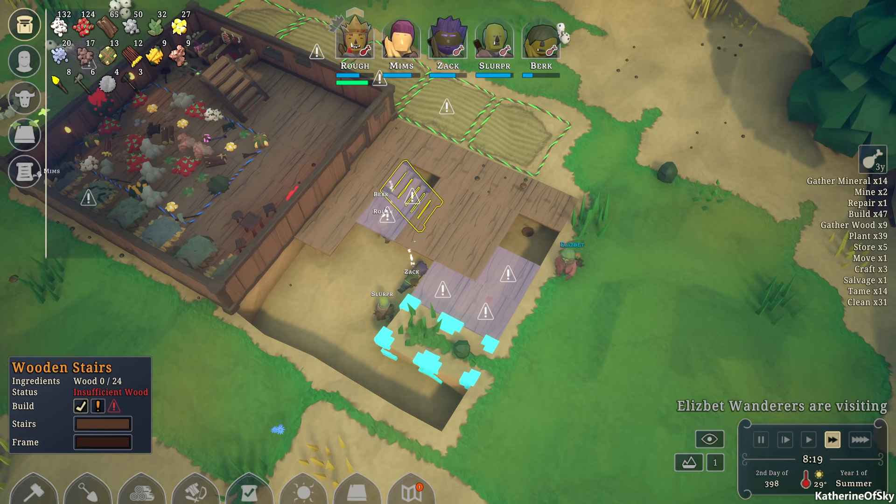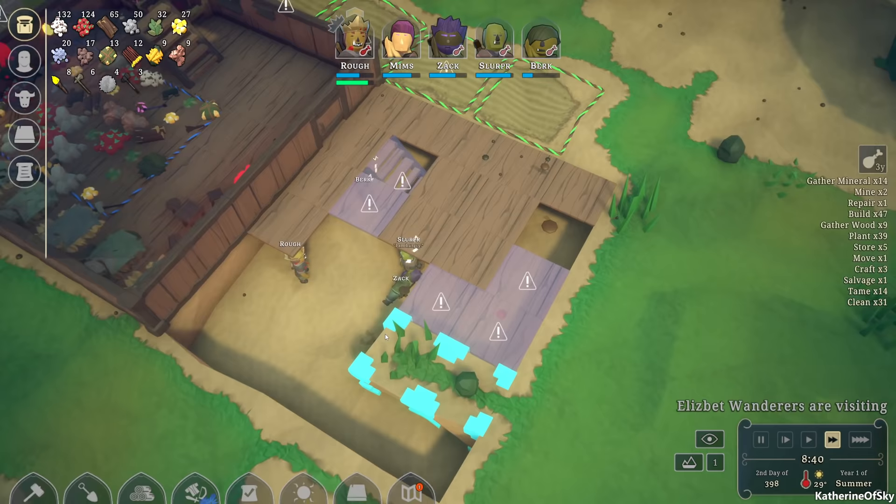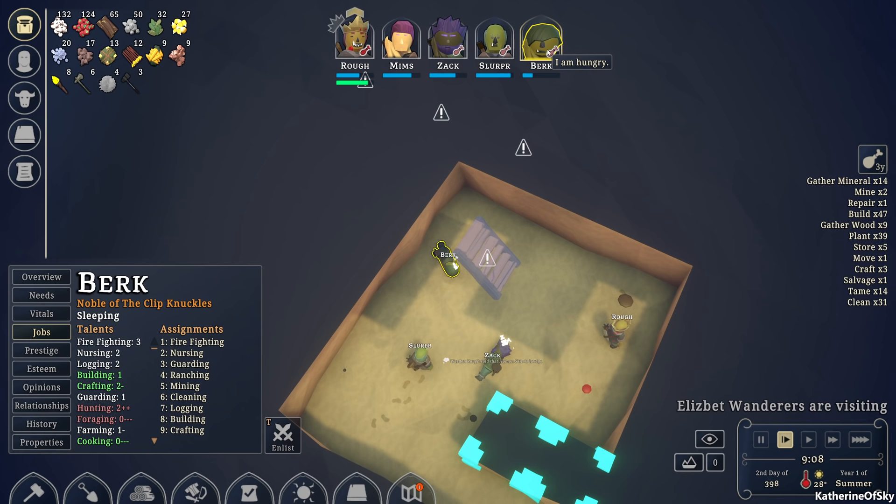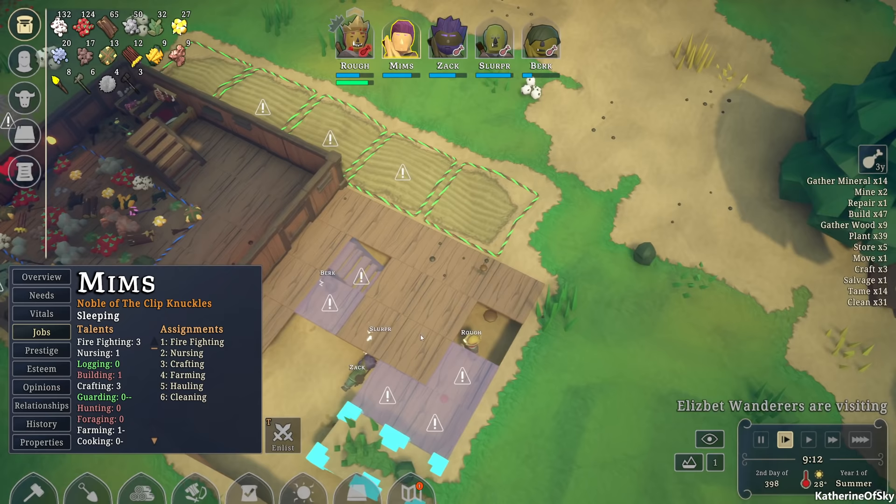This is like the worst thing ever. I don't even know how they got down there and now they're going to die. They are going to die because I don't have anybody else. Who's above? Burke — no, Slurper is down there, Zach is down there, and Mims — Mims is up here. Let's have Mims build the floors and stuff.